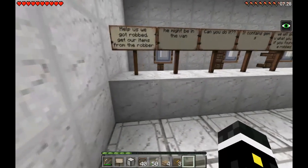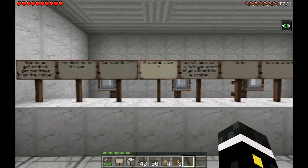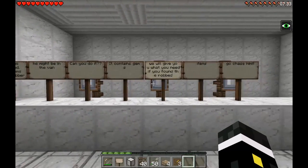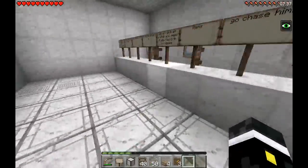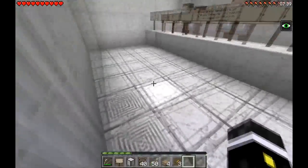It says: 'Help us, we got robbed — our items were taken by the robber, he might be in the van. If you find the items, we will give you what you need.' Go chasing!